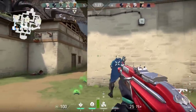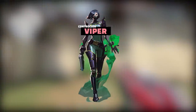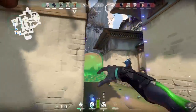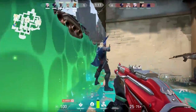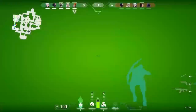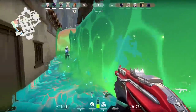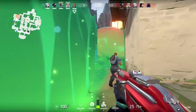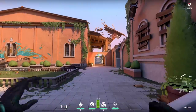This is Viper. Viper is a very interesting agent — she is a controller. She is fantastic for pushing towards sites and holding sites, both defensive and aggressive. She's got amazing line-of-sight blockers — look at the size of that wall — a fantastic smoke grenade, and an entirely unique kit unlike any other agent in Valorant.